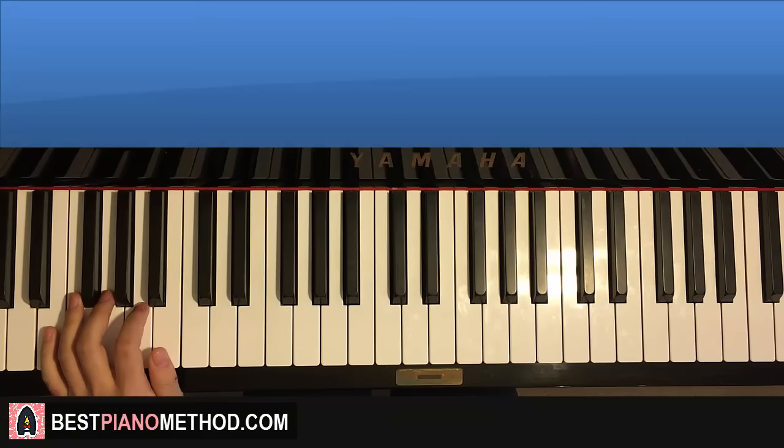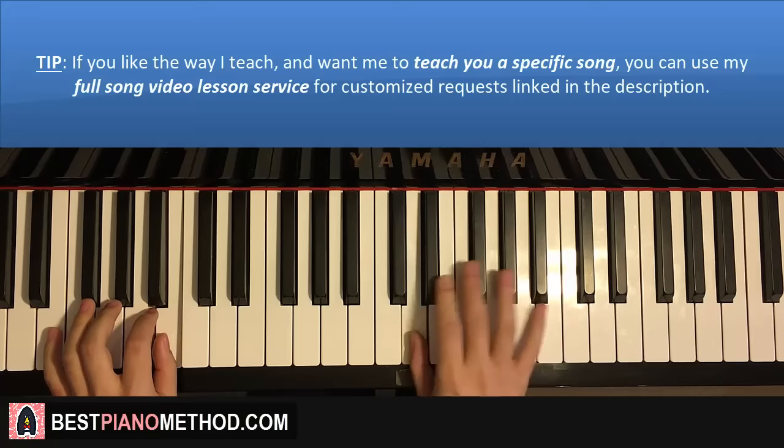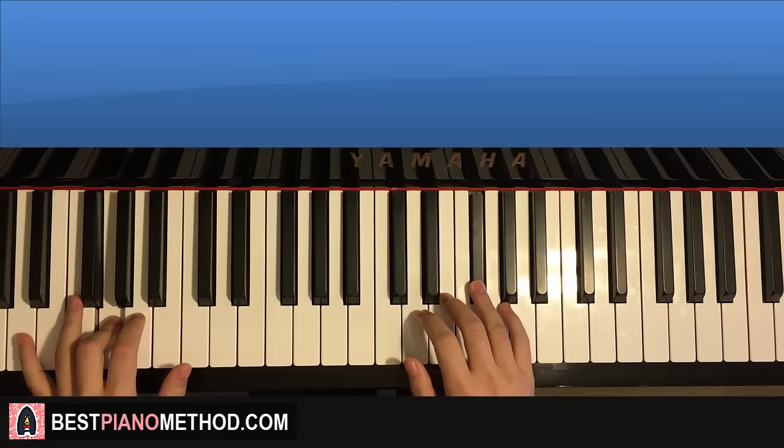Two hands together for the second part goes like this. It goes here — right, it comes in. Then B and G, F sharp together. F sharp, G together. Here — right, continues. C sharp, A together. G by itself — right, continues. E and D together. And that's it for the second part.